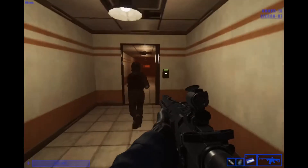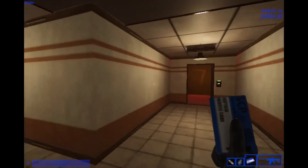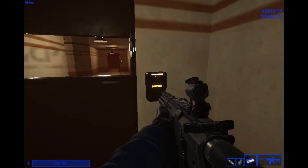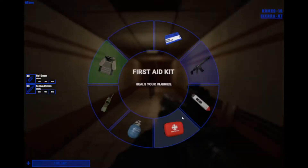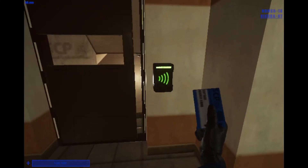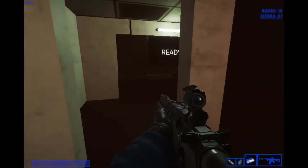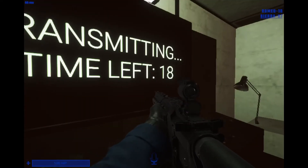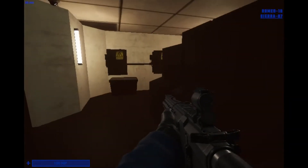SCP-096 is a tall, skinny monster who is normally calm, but when you look at him, he gets pretty angry and starts killing people. He can kill in one shot. If you're playing as SCP-096, when you're docile, hold right-click on a door to be quiet. When you're in rage — when somebody looks at you — you can hold right-click to charge, go really fast, and break down doors. SCP-096 is really OP.